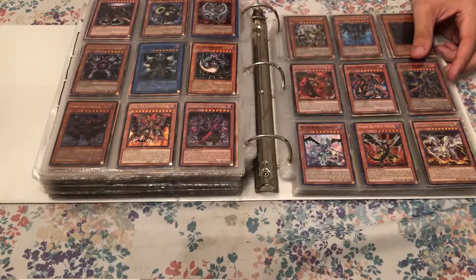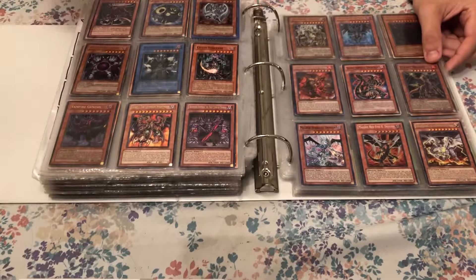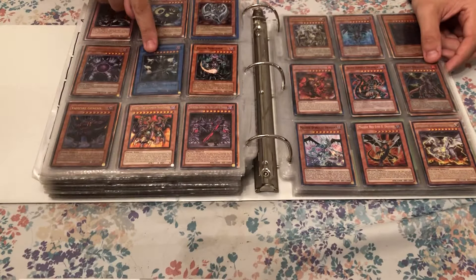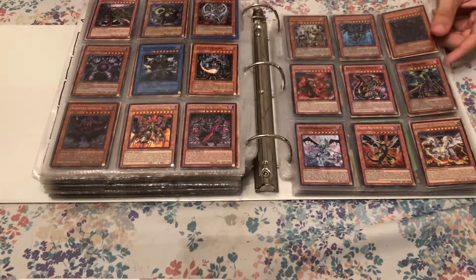And then there are some Twilight-ish cards — like Sphere of Chaos, and Chaos and Master go together. Then we have a Caius, and the Demise King from the original one back in the day, and a Vampire Genesis from that Vampire deck, and just some random cards.